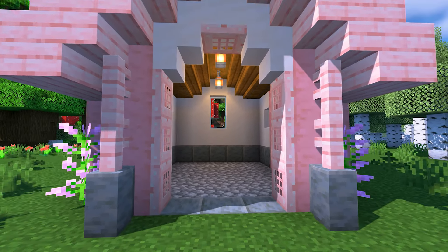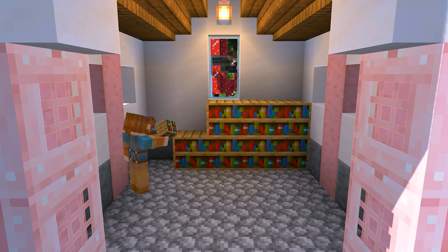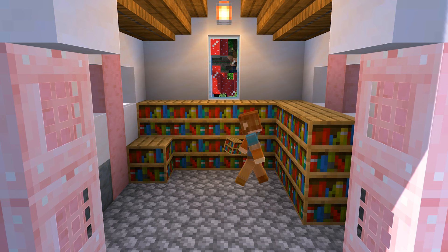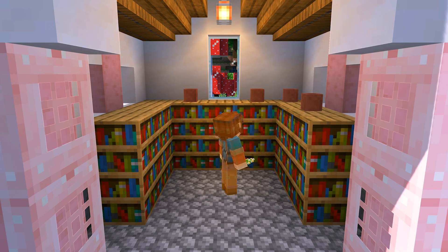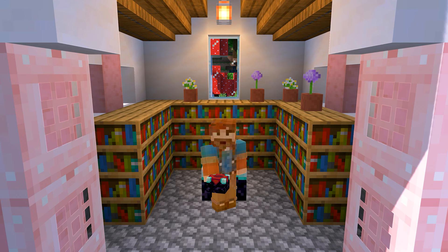Let's build our actual enchanting area next, starting off with two rows of bookshelves on the back wall. Next, extend the bookshelves three more blocks on the right and left side. For a pop of color, let's add some flowerpots on top of the bookshelves, and then fill them in with any flowers that you want. Next, place down your enchanting table in the center of the bookshelves.